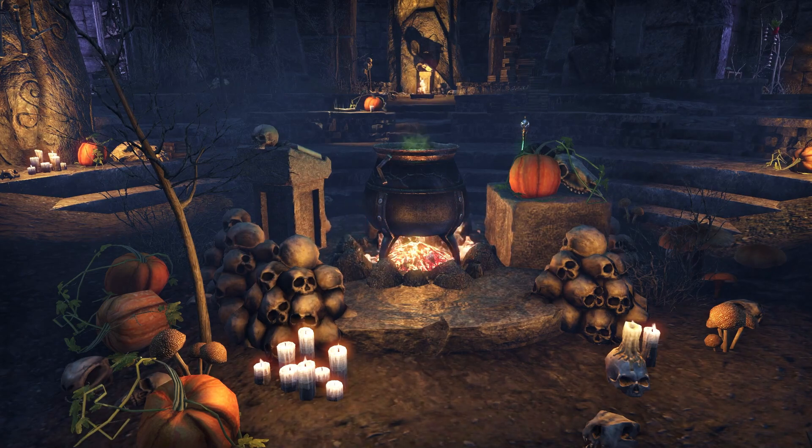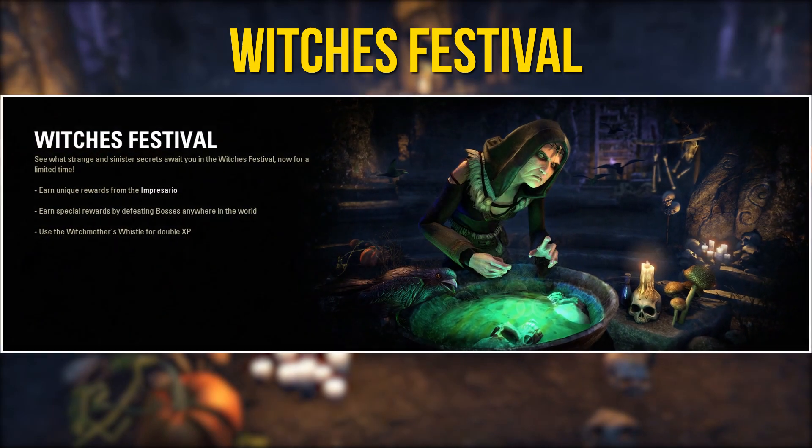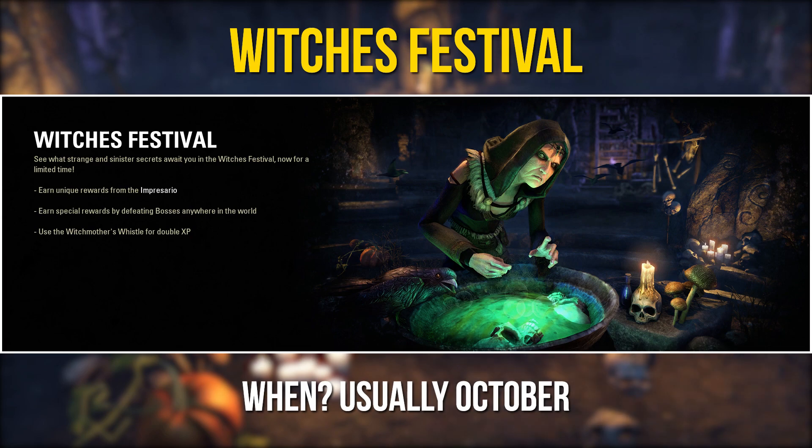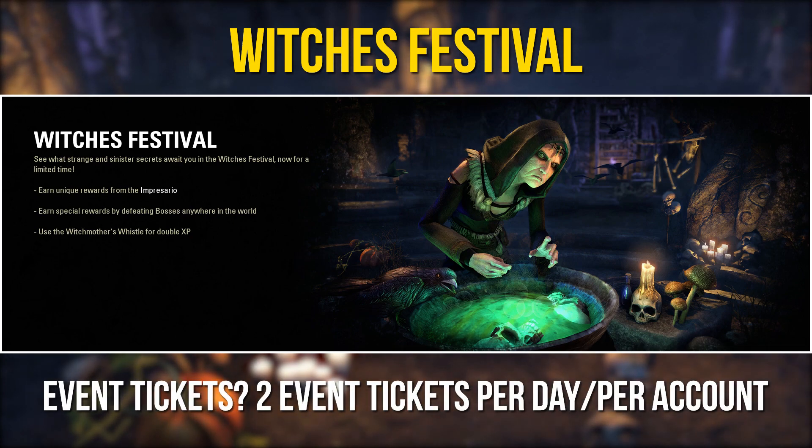We don't know yet how many events will be active in the 4th quarter of 2021. Usually we have 3 events active from October until December. The first event will probably be the Witches Festival, usually active in October. During the event you can enjoy a double XP buff and earn Tremora Plunder Skulls and Plunder Skulls, which contain unique rewards and collectables. You can earn 2 event tickets per day per account by defeating any boss monster in Tamriel, and you can also collect fragments for the Doom Char Plateau house.